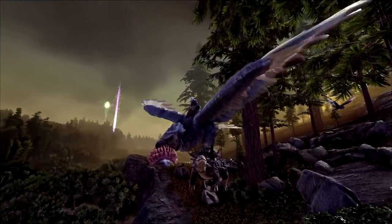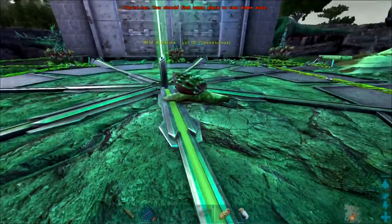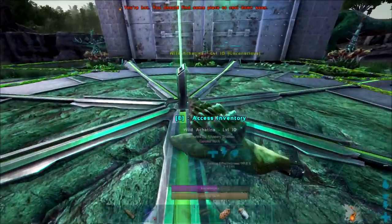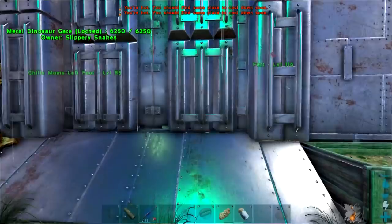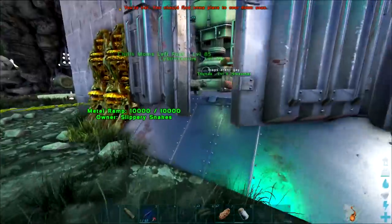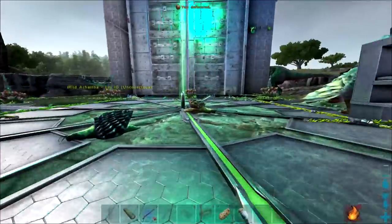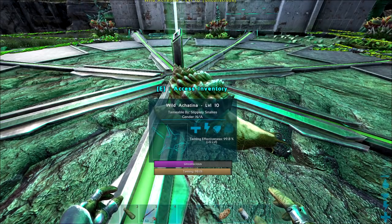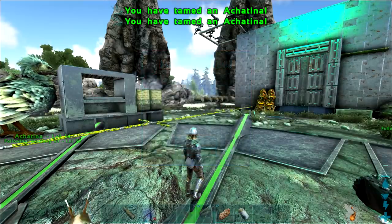We found a level 10 snail while doing a metal run — just going to fly back and tame this one up. Argies are amazing. We got extremely lucky on the meat run and found two level 10 snails. That's all of our cakes done now — completely out of cakes, but we've got plenty of snails. We've got two there and four in here — six snails total. That'll set us right up for the rest of our Road to Tech journey.